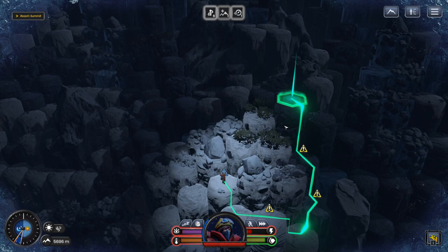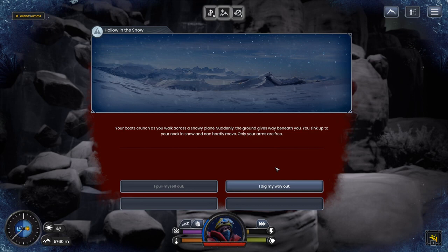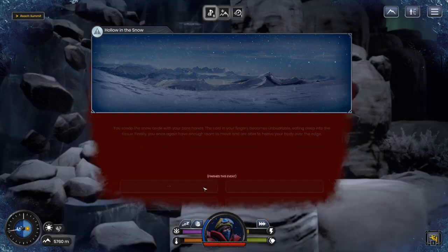Looking at these rocks — there are caves over there. Let's work our way toward one of them. Your boots crunch as you walk across the snowy plains, then suddenly the ground gives way beneath you. You sink up to your neck in snow and can hardly move — only your arms are free. You scoop the snow aside with your bare hands, the cold biting deep into your fingers, until you finally heave your body over the edge. Out of stamina — that was rough.